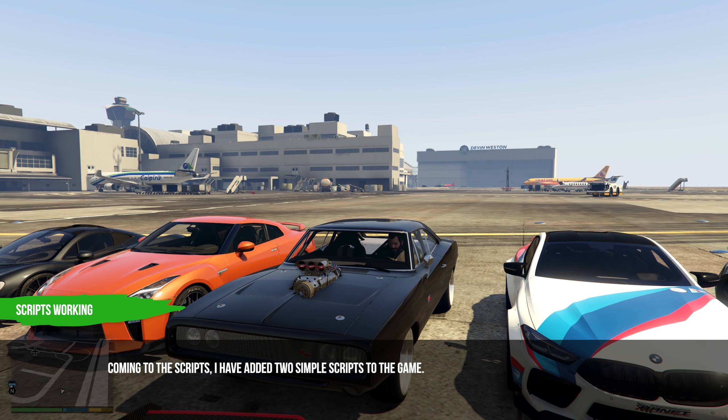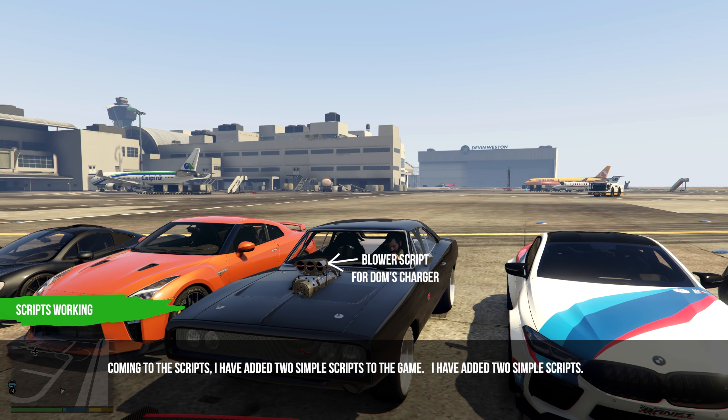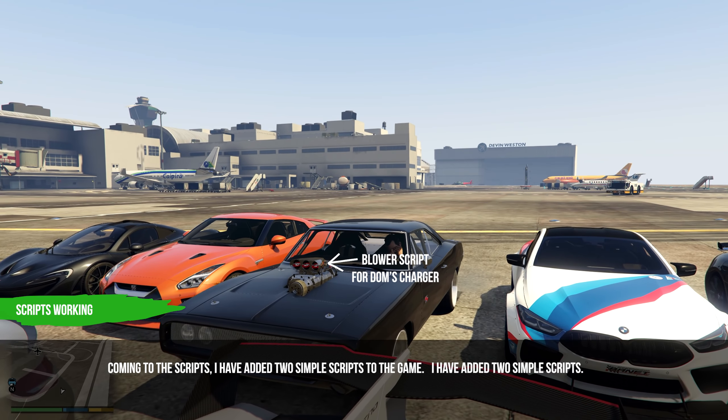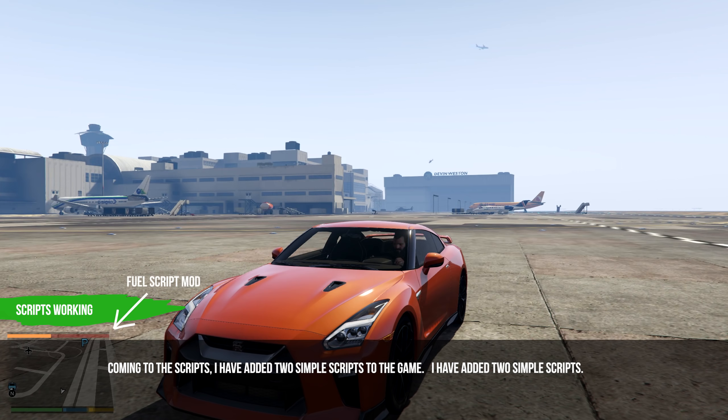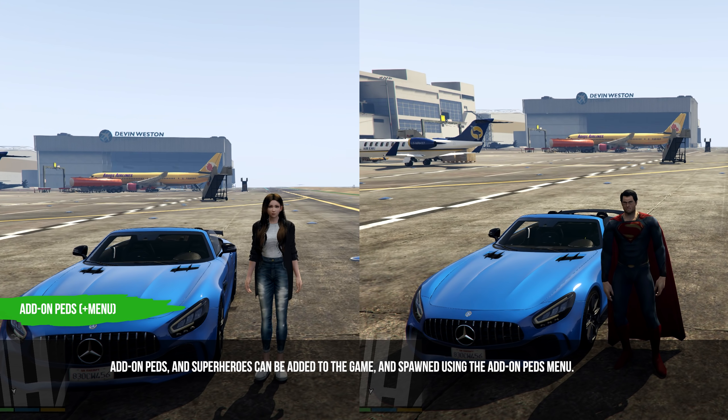Coming to the scripts, I added two simple scripts to the game: one is the Blower Script for the Dodge Charger, and the other is a Fuel Script Mod. They worked fine. Add-on PEDS and Superheroes can also be added to the game and spawned using the Add-on PEDS menu.